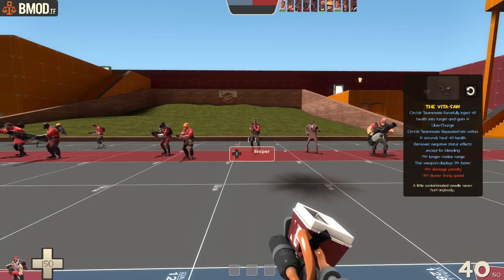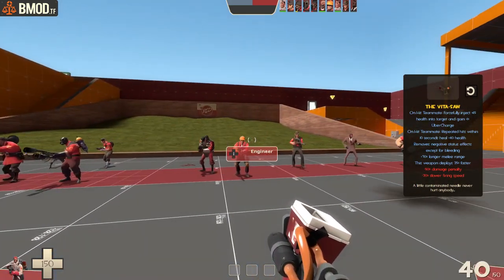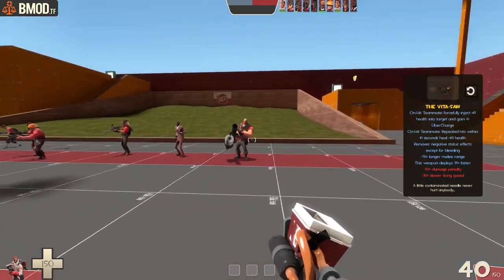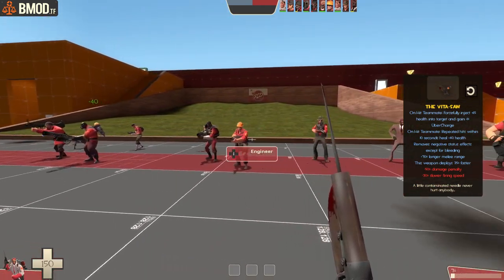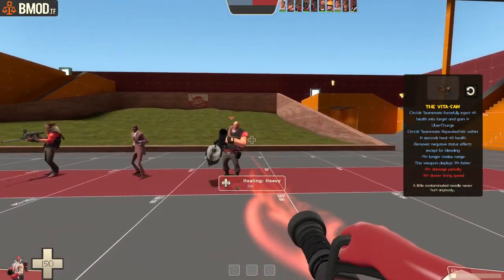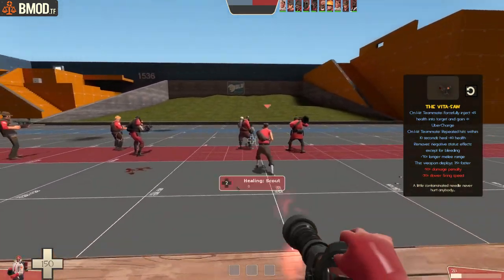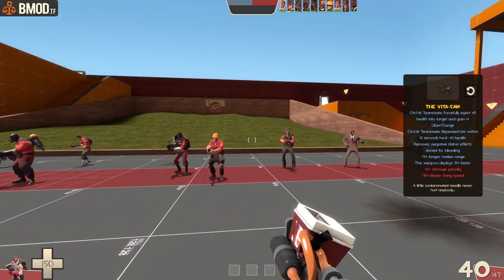The Overdose has gotten a tweak. We've removed the health drain while active and the reduced clip size penalty since those didn't really do anything. We've added a holstering bonus so it holsters faster, meaning you can switch to other weapons more quickly. You can build über, use this to run, then quickly switch to the Vita-Saw which already deploys faster — so you can do some crazy stuff with escaping and quickly switching to the Medi Gun to start healing right away. It's also slightly faster than normal straight out of the gate.